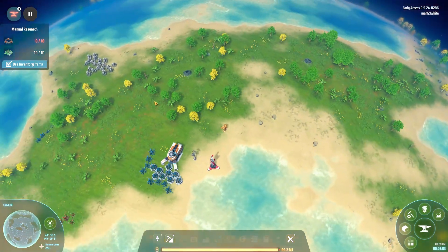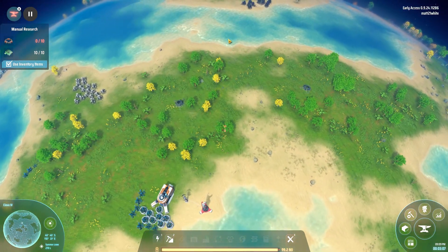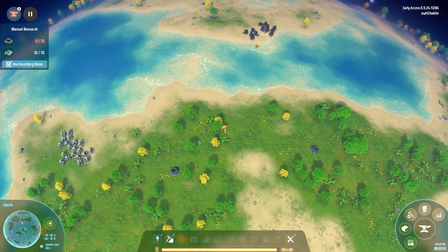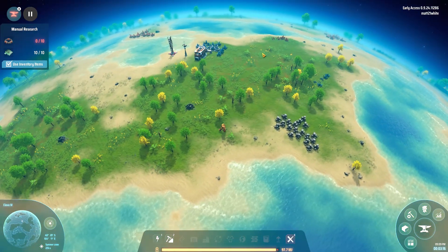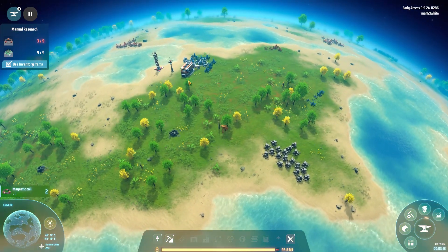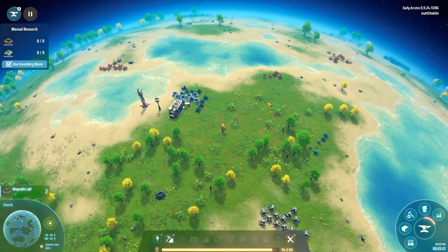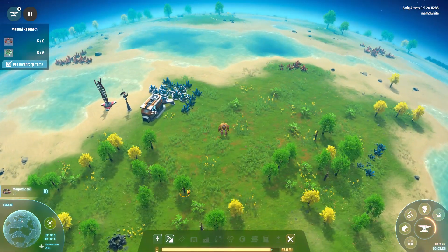Over here we have crude oil, and some coal, some stone. The funny number always provides. We've got all the stuff that we need right here — we don't even have to build that far. Let's clear all these trees.